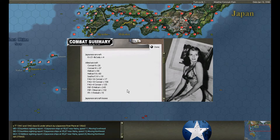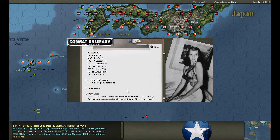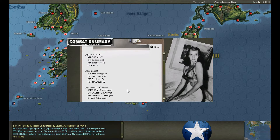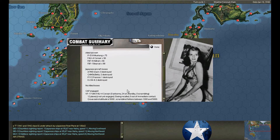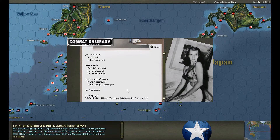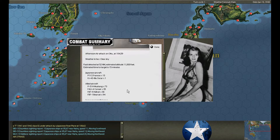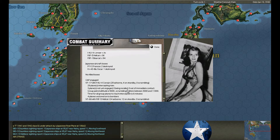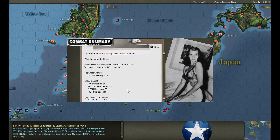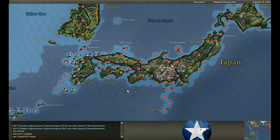Air raid — probably Kirobe again. 4 Sallys, 3 destroyed. Looks like Tokyo launching — 19 Peggys, 12 destroyed. Air raid on Ohita — almost 50 aircraft attacking, we shoot down 8. Air raid on Kurume — George and Kika, 4 George shot down. Air raid on Ohita again — 16 aircraft, 3 shot down. Air raid on Nagasaki — 15 Surugi, 9 shot down. He's spreading it around, getting to all the bases.